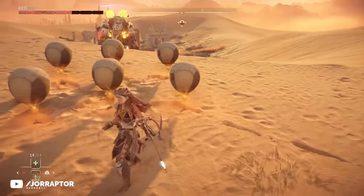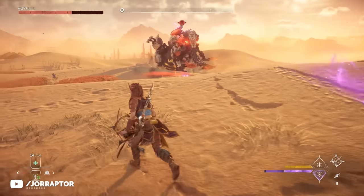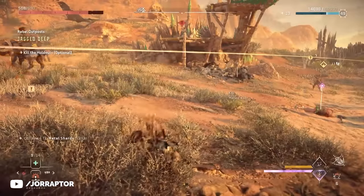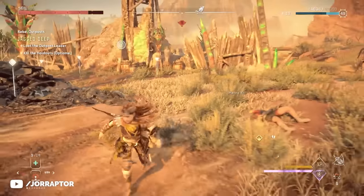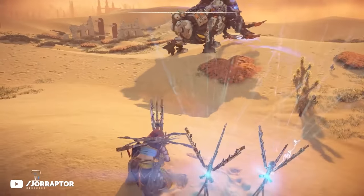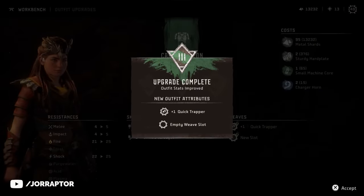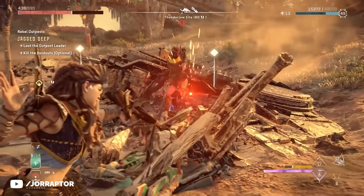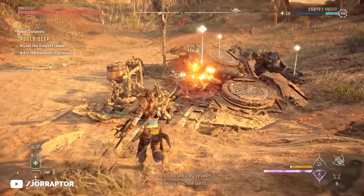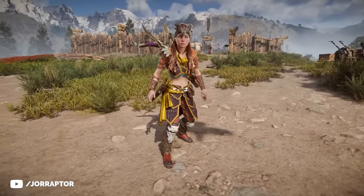Eight traps at once looks deadly, though the tremor task didn't really care for my creation — but when it works these traps can be quite nice. You could argue eight in one go is overkill, and when you first get this armor you can't immediately place that many traps — you'll need the other skills in combination with armor upgrades. Still, if you liked this play style from the previous game, this armor enhances it further, and it looks awesome — one of my favorite looks from Zero Dawn.